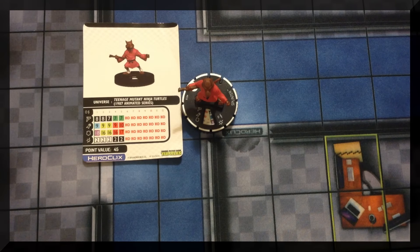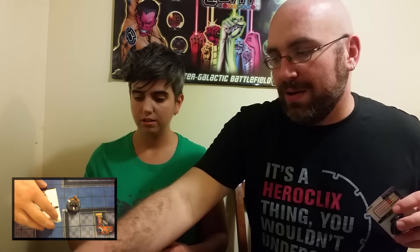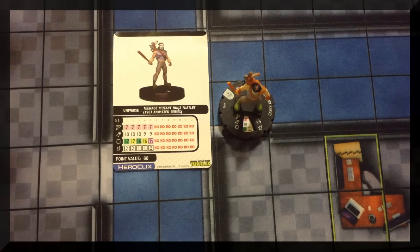My next figure is Casey Jones from the 87 cartoon series. His special damage power, Body Check or Slap Shot: give Casey Jones a free action and choose Close Combat Expert or Ranged Combat Expert — Casey Jones can use the chosen power until you choose again. He comes in at 60 points. It's hard to compare to the original 30-point version we got previously, but look at what you get for that 60-point dial.